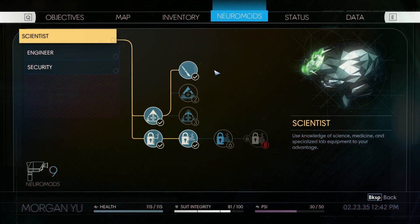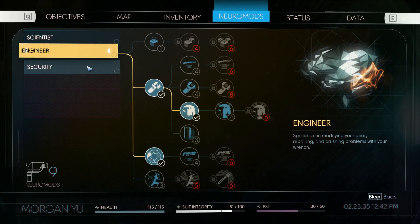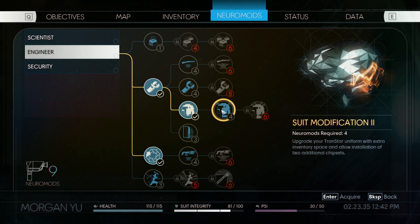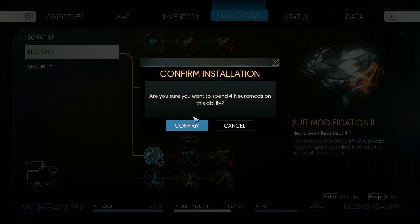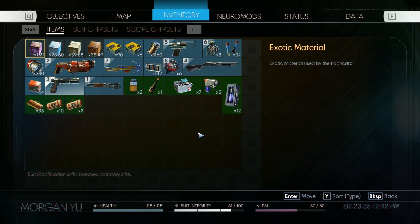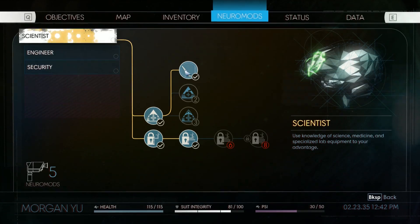We have nine neuromods to spend! I think we could buy literally anything. Suit mod level two - without a doubt. All that inventory space! Delightful.